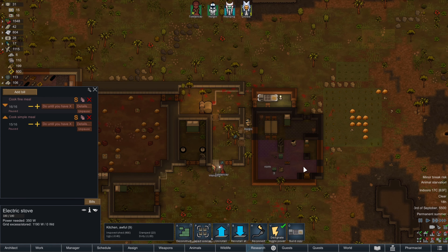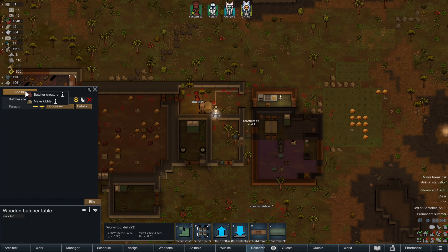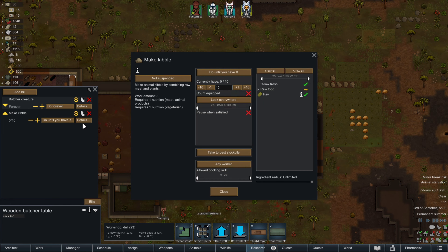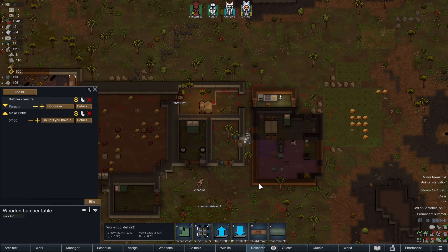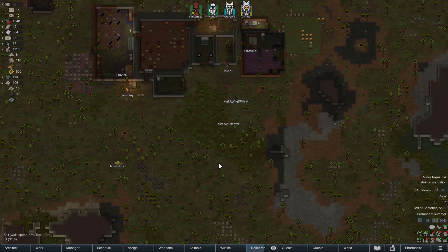Let's add kibble to the cooking station. Wrong workstation — there it is. Let's make some kibble. Let's put it up to 80, and pause one satisfied at 55. There we go. That should be able to keep our labs fed.